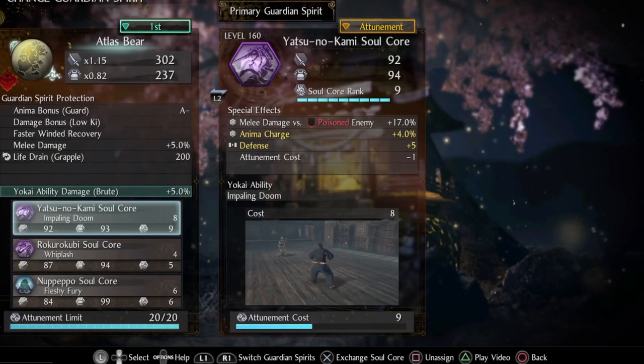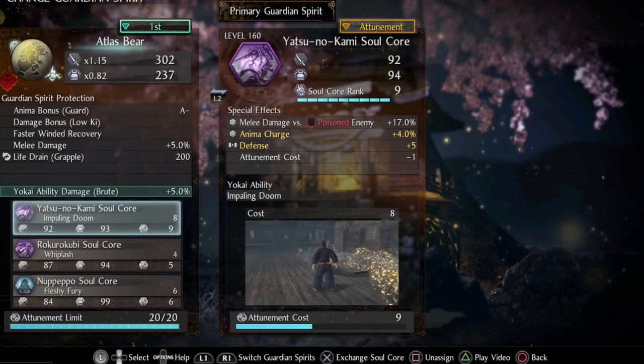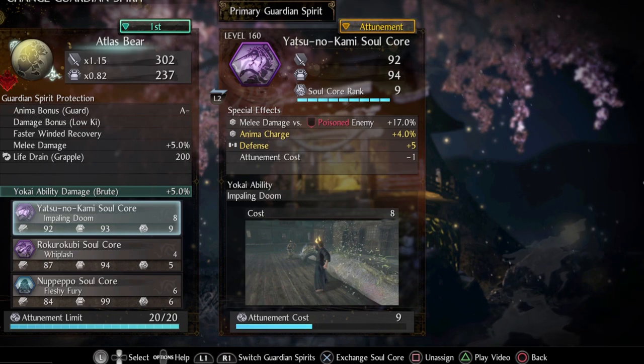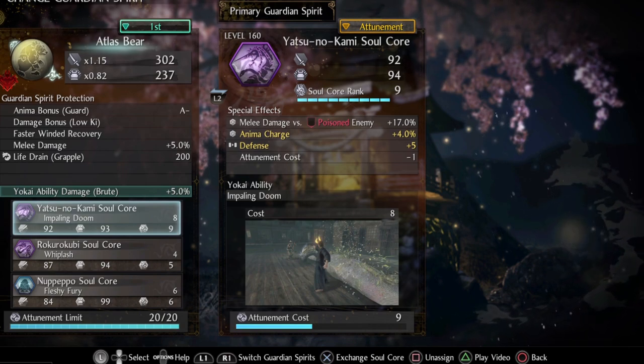The guardian spirit I'm using is Atlas Bear for the damage bonus low ki, which stacks with every other damage bonus — that is why it is such a good choice. On top of that we get a 5% increase in melee damage and faster winded recovery, so we don't have to get that on any armor piece. Faster winded recovery helps when we get staggered when out of ki, which will happen a lot with this build since you're going to run out of ki frequently.